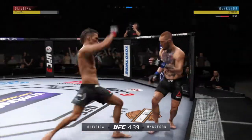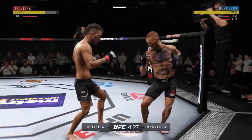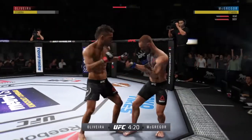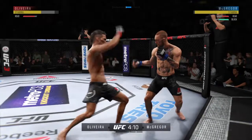Well, perhaps no fighter in the game understands how to control distance as well as this southpaw Conor McGregor. You gotta be mindful of what's coming your way in the early going. This is a man who knocked out Jose Aldo in 13 seconds, has a three-and-a-half second knockout to his credit as well. We'll see if McGregor can take advantage of his reach here in the early going.